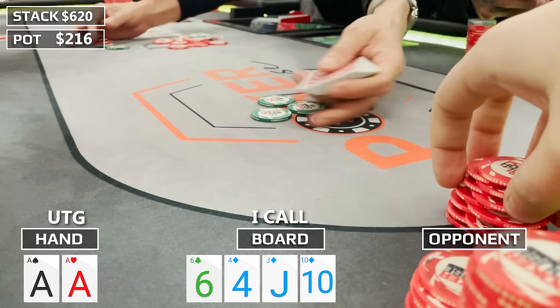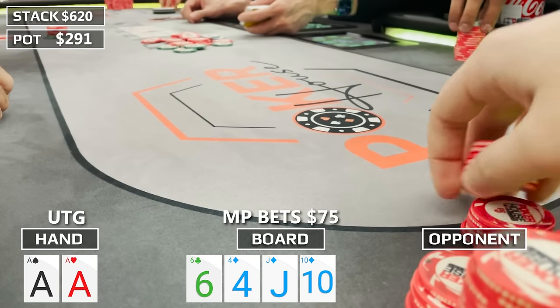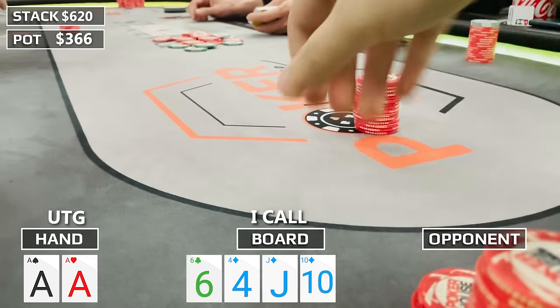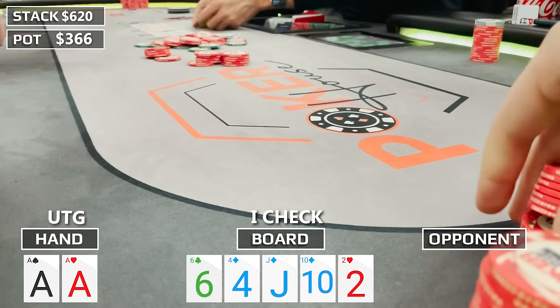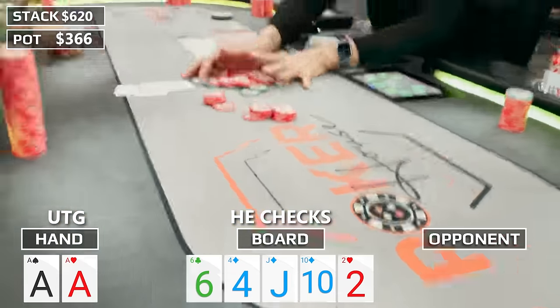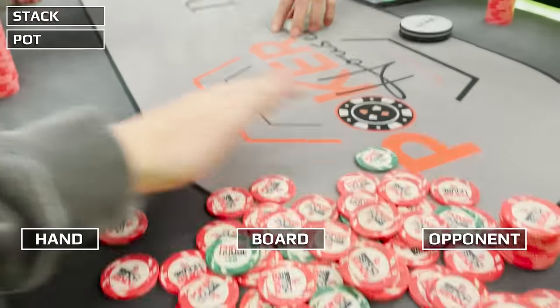I'm currently loving my situation with Pocket Aces. He could have a draw or be raising for value with a worse hand like King-Jack or Queen-Jack. I call, bringing us to a turn card — the 10 of diamonds. Not loving that one, especially not holding the Ace of Diamonds. Our opponent could definitely have a lot of flushes here. I check and he puts out $75 again. It seems like if he had a flush, he'd want to size up. Not folding for $75 though. I call. The river is a brick — Deuce of Hearts. He checks back, we show our bullets, and scoop a $366 pot.